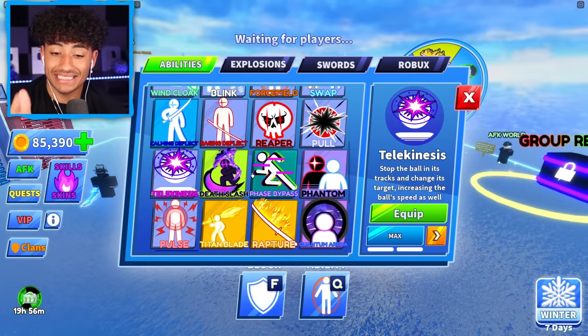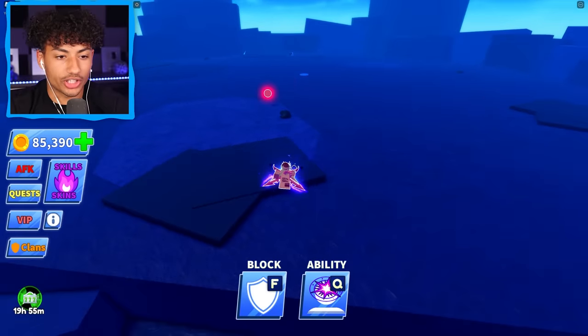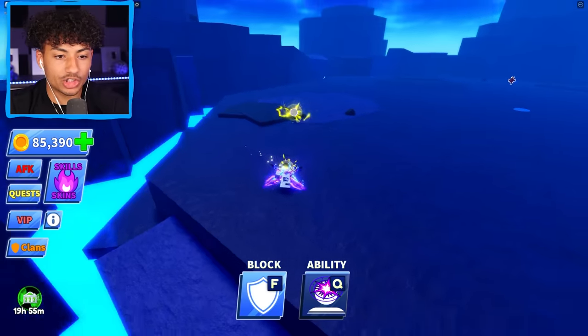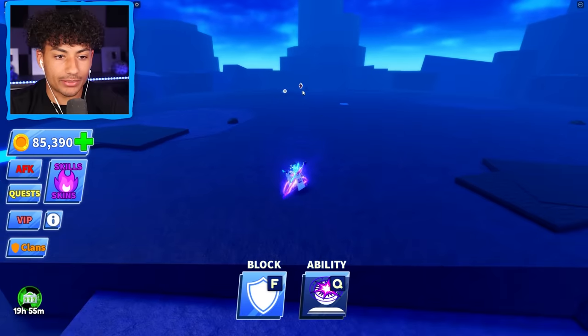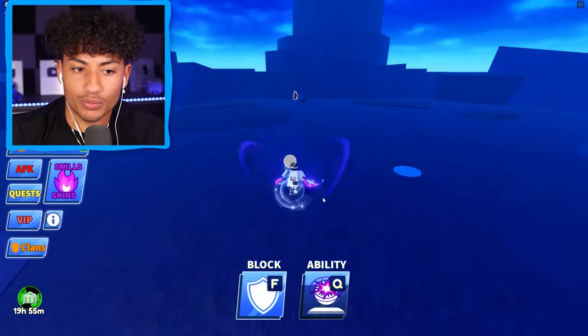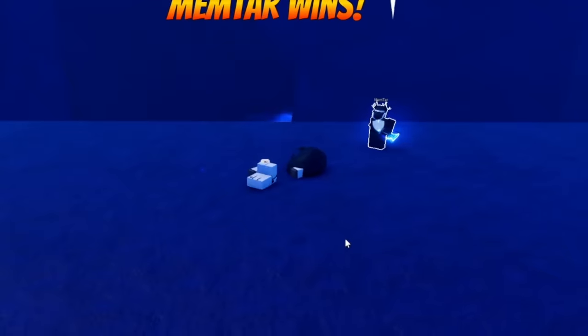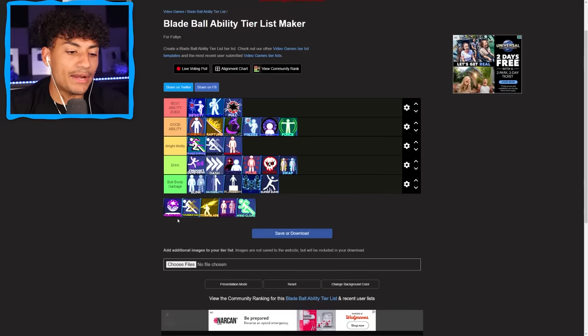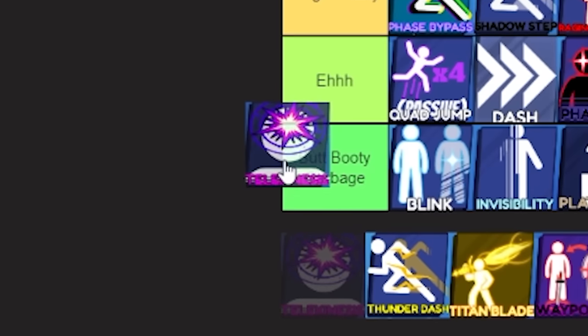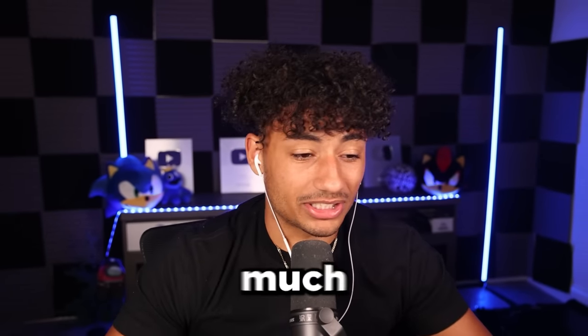Now we got the Telekinesis ability, which can stop the ball in its tracks and change its target. This ability is actually really good. It's coming towards me — boom, I stop it in its tracks and now it's going to go towards him. It's actually pretty good for 1v1s and squads as well. I'm going to have to put this in the All Right ability. Personally, I wouldn't really use it that much.